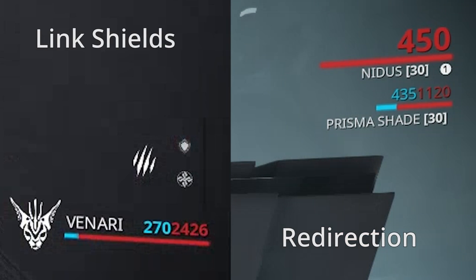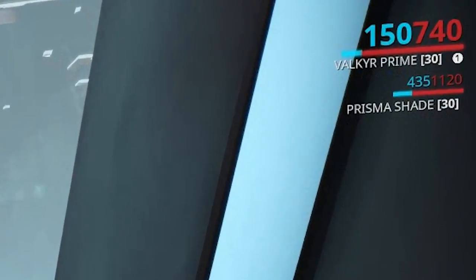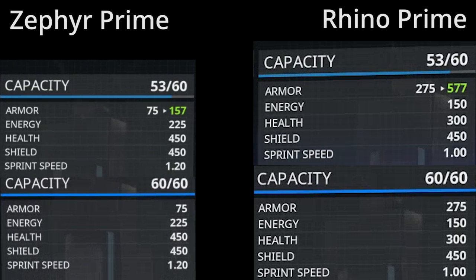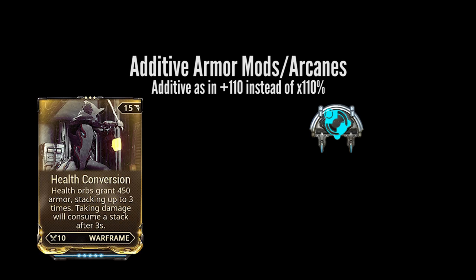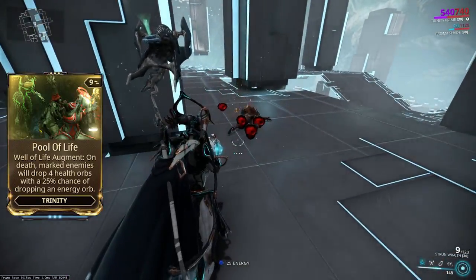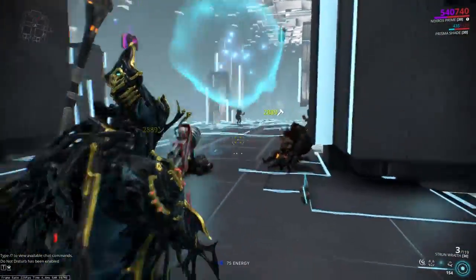Warframes with no base shields, like Nidus, have the opposite problem — unlike Khora's Venari, shield mods don't give him shields, so shield mods don't affect him at all. Now let's talk about armor. Armor actually isn't as great as it seems. It is a damage reduction, but it only applies to health — in other words, when your shields are depleted, that's when armor kicks in. On top of that, the bonus is multiplicative, so frames like Zephyr or Vauban don't benefit as much as frames like Rhino or Chroma. There are mods and arcanes that give you an additive flat armor bonus, like Health Conversion or Arcane Guardian — this makes frames like Nekros and Trinity pretty tanky due to their ability to generate health orbs.